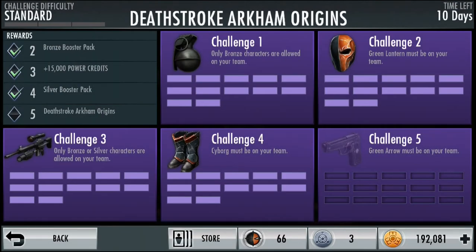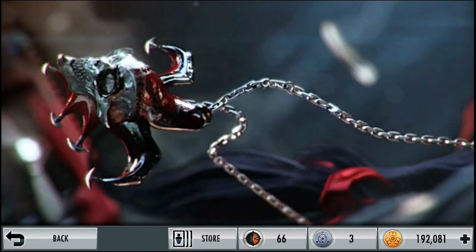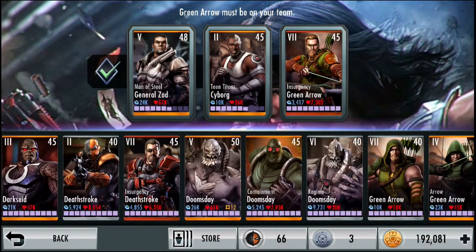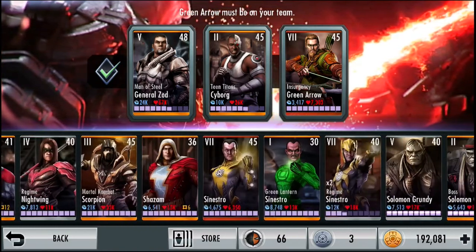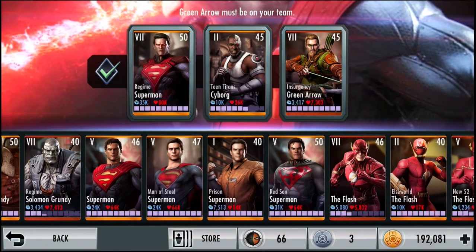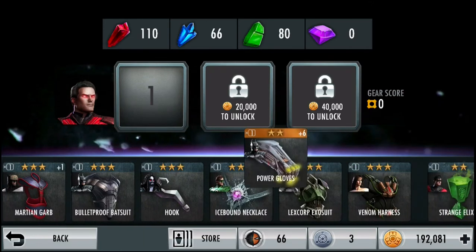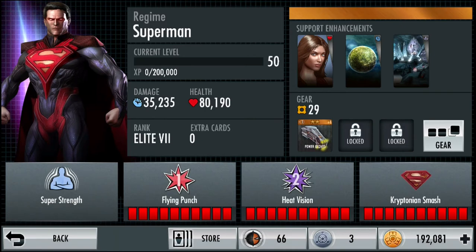For this challenge I have to have Green Arrow on my team, so I'm assembling my team with Green Arrow on it. Going to start out with the regular bronze Green Arrow — mine is at level 45. I'm going to look for a maxed-out card to pair with him. I'll put in Regime Superman since he's maxed out, and the Flash. Going to give Regime Superman my power gloves card.